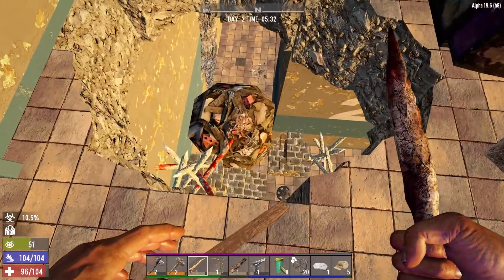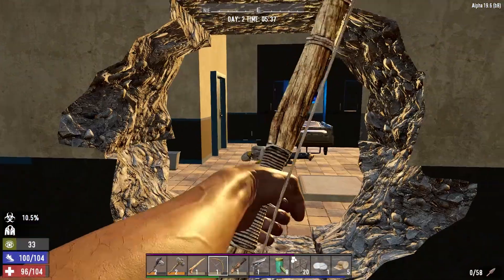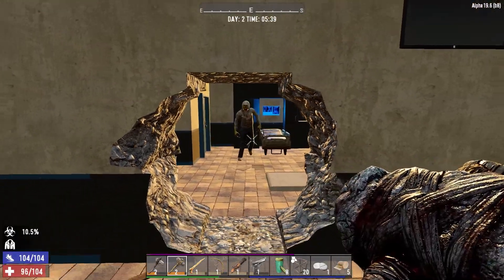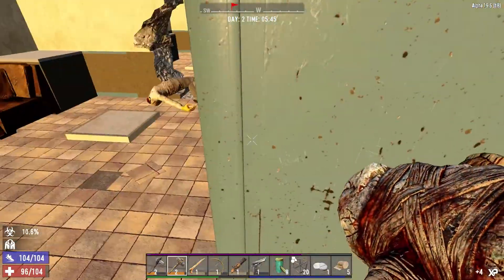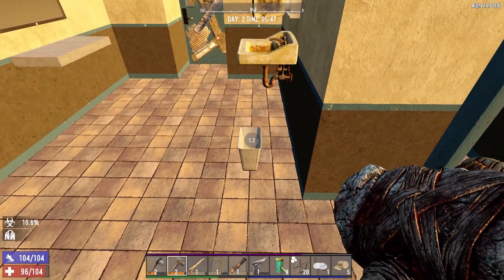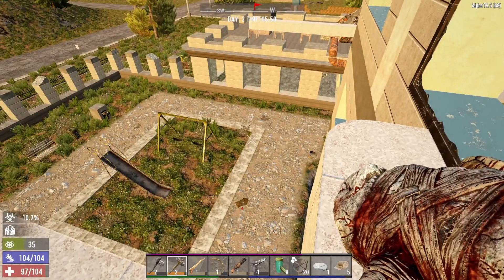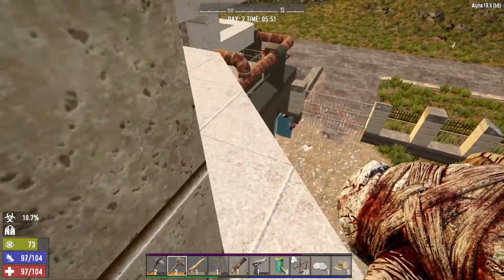It looks like we dropped straight back down here - can't be that, we must come this way. Over here, come on lad. There's an alarming lack of medicine in this hospital. I suppose it is post-apocalyptic and people would have raided it - I guess it makes sense. I begrudgingly accept. Around here then.